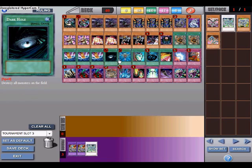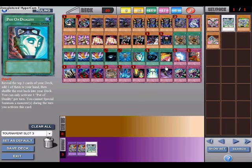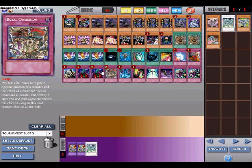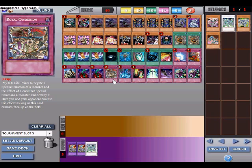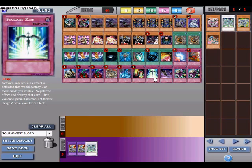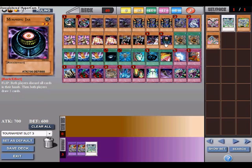Dark Hole messes up the field. Monster Reborn lets you steal your opponent's Stardust Dragon. Duality is helpful. Black Horn of Heaven is like a fourth Thunder King Rai-Oh effect — it also can't be negated. Royal Oppression: since I don't have many special summons besides Chaos Sorcerers, one in the deck is fine. Morphing Jar: if you have bad cards or your opponent has saved cards, just flip it and draw a new hand — really good, but use it carefully.